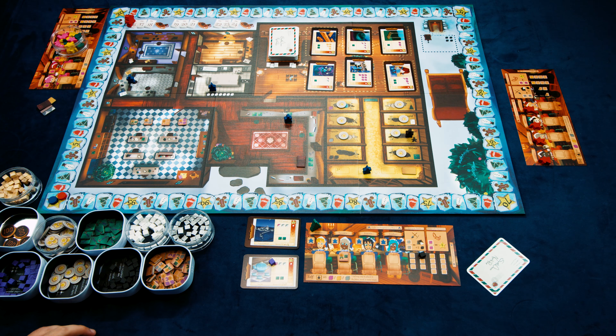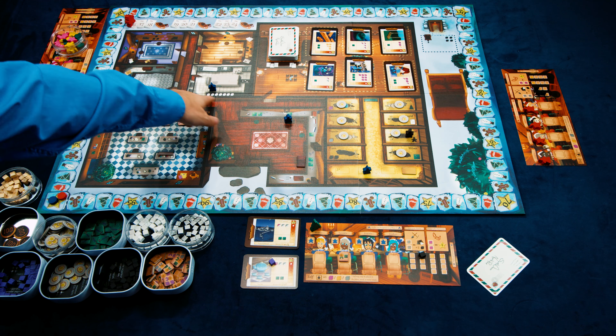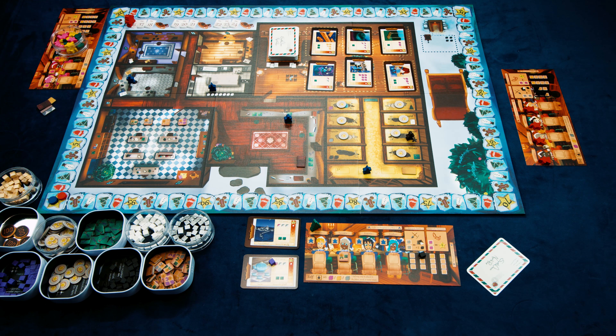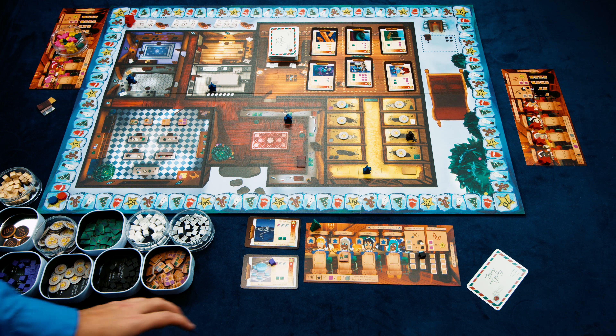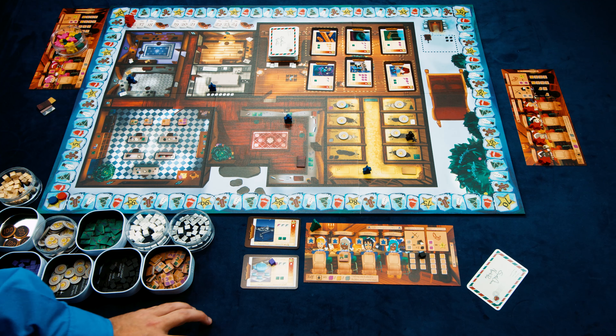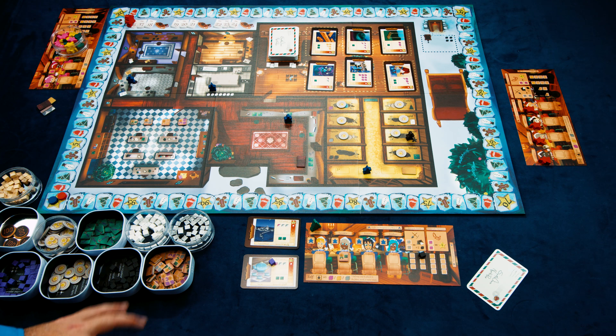Once every player has taken all their actions, we do an end of day. For most rounds, this means collecting up all the elves and advancing to the next start of day. However, at the end of rounds three, six, and nine, there is Santa's inspection. The player with the most assembled toys gains two cookies per gift assembled; second place gains one cookie per toy. Ties share the reward.